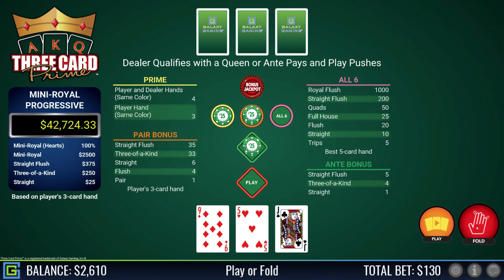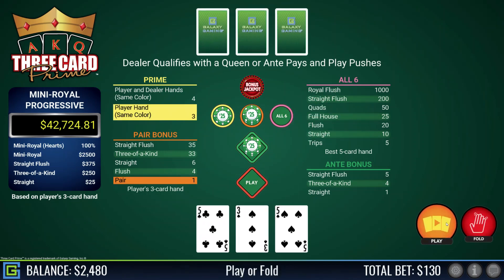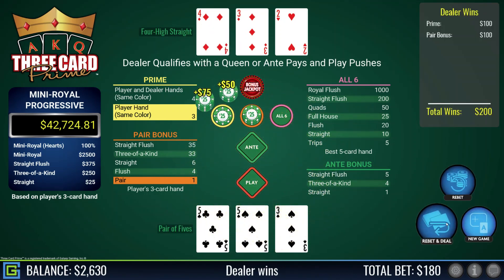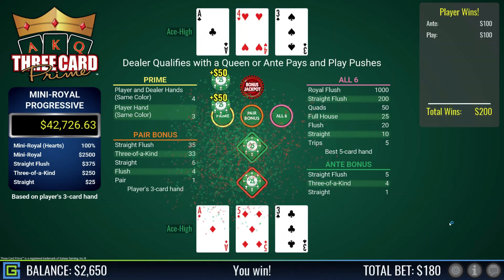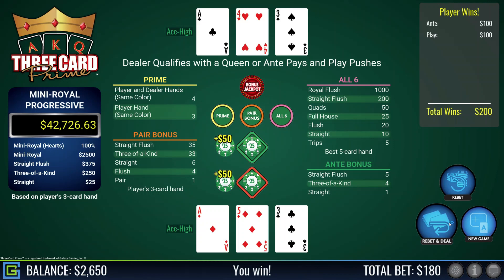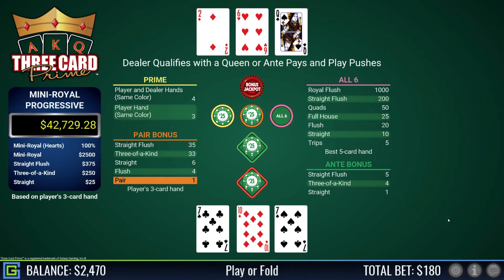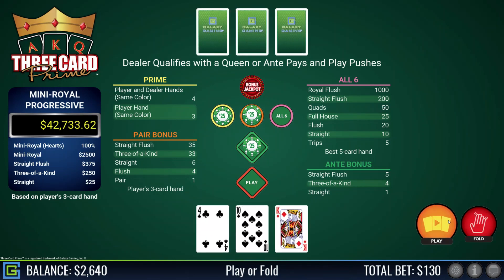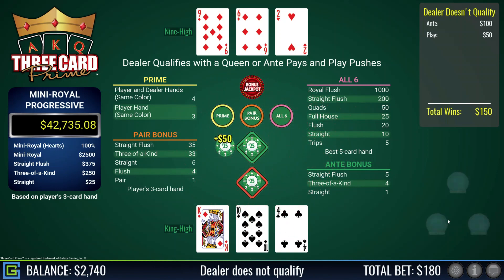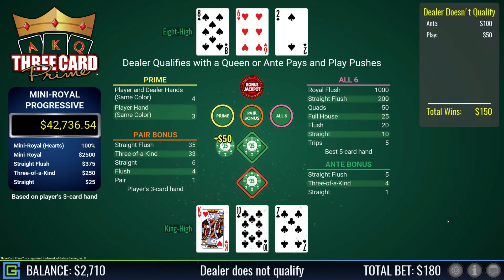The prime has saved me on quite a few hands. Jack-five-nine, rubbish — dealer has eight-seven-five. Pair of fives with a three kicker — dealer has a straight. I get paid on the prime and pair plus but lose the ante and play. Ace-five-three, definitely playable — my ace-five-three beats the dealer's ace-four-three just about. Pair of sevens with a ten kicker — dealer has a six and qualifies, nice. King-ten-four, playable — doesn't qualify.